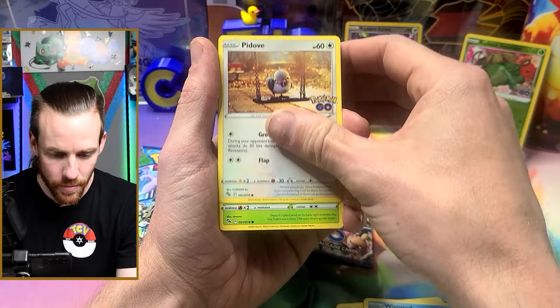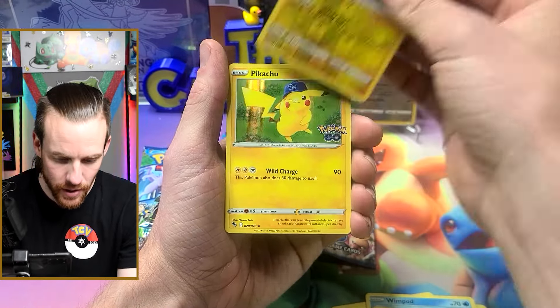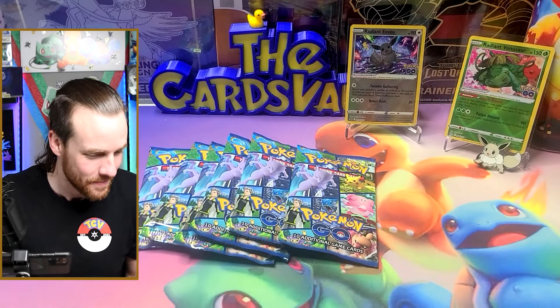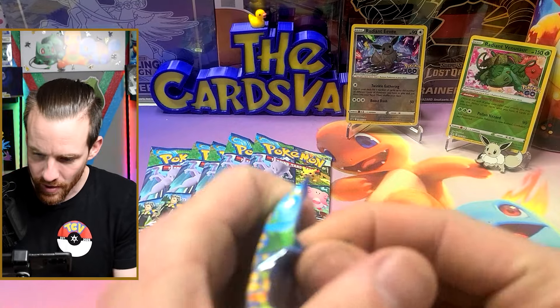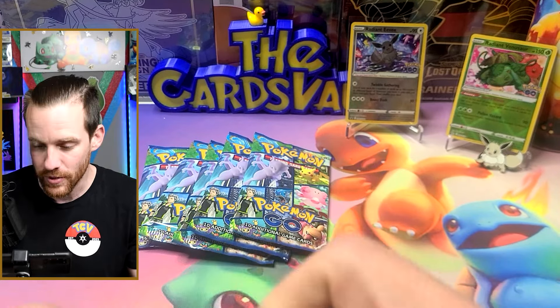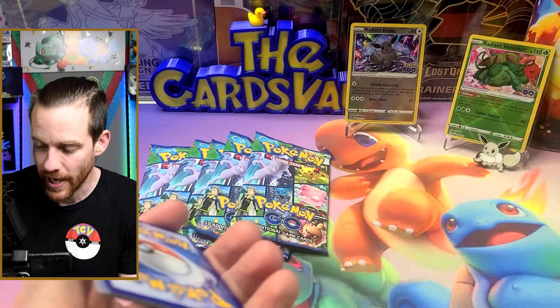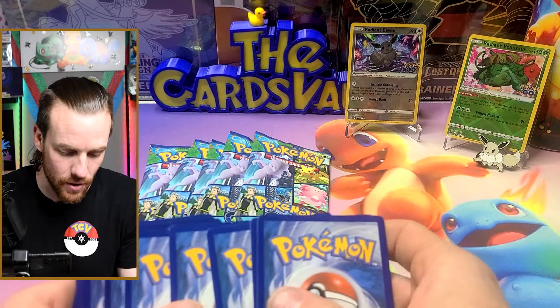We got a Charmeleon, Pupitar again, Spinarak, Pikachu, Wimpod, P-Dove, Bulbasaur again, reverse Pikachu, and Pikachu — man, there were a lot of Pikachus in that pack. The radiant cards never really have that much value, so I'm sure even a radiant Charizard wouldn't have that much value — but that's a lie.